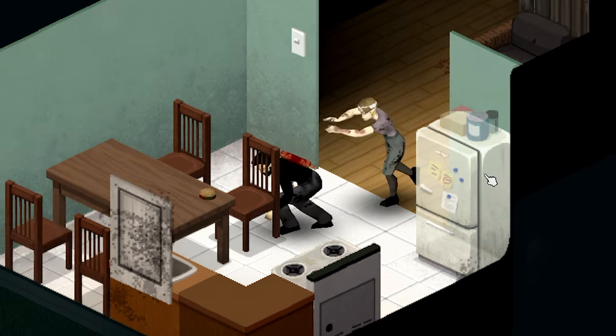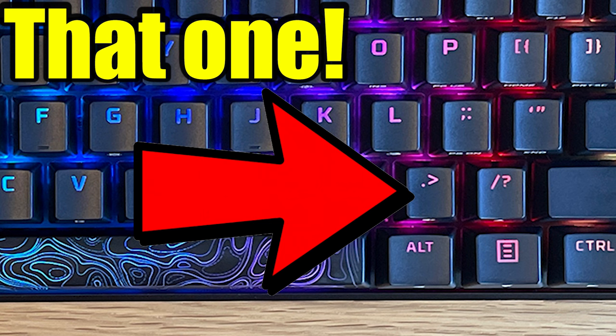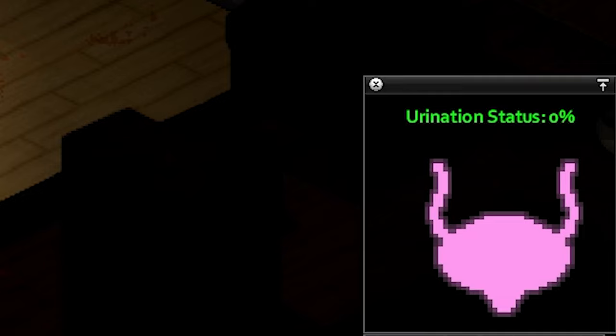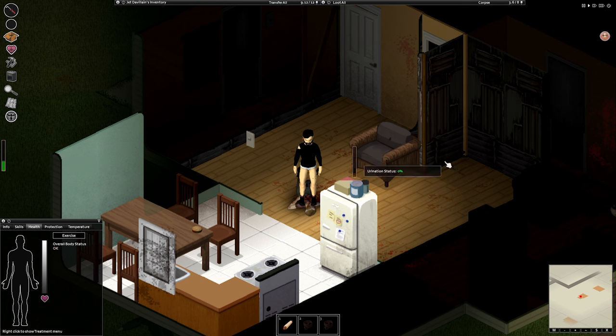To start with this mod, all you're going to need to do is press the period button. Oh god, not that type. Either way, once you click the full stop button, it will bring up the urination status window. Simply right click that and it'll make it smaller and you can drag it to where you want.